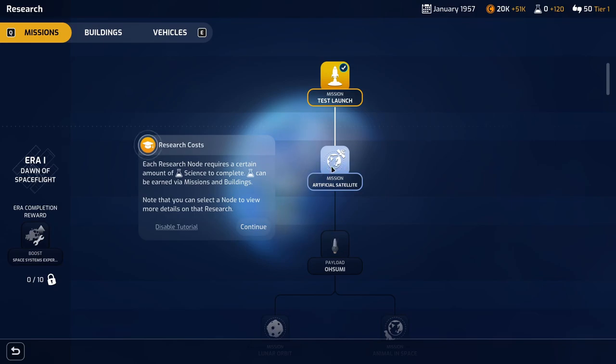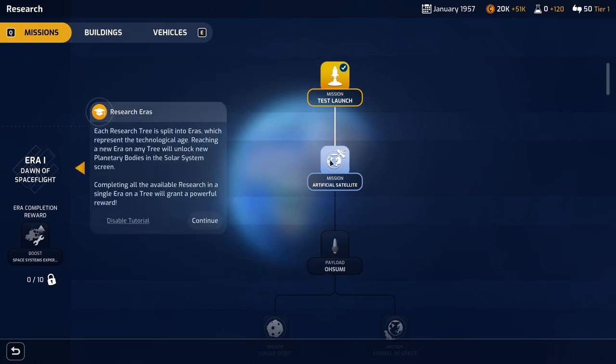Each tree is made up of nodes representing certain technologies or areas of research. These nodes will often require the completion of other nodes before they can be researched — for example, the mission research Artificial Satellite must be completed before the payload research beneath can be started. Each research node requires a certain amount of science to complete. Science can be earned via missions and buildings. Each research tree is split into eras which represent the technological age. Reaching a new era on any tree will unlock new planetary bodies in the solar system screen. Completing all available research in a single era will grant a powerful reward.